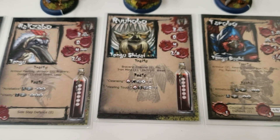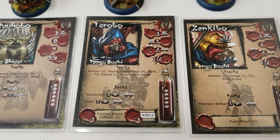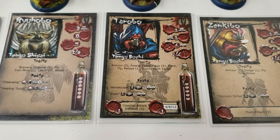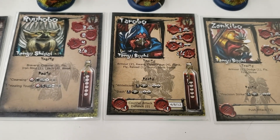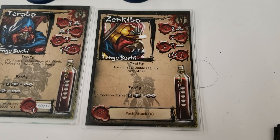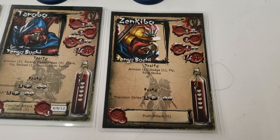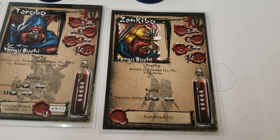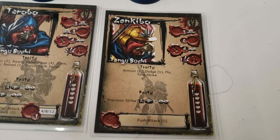Ryo Hobo is my go-to shisai — does healing and passes around ki. Terrific model. Torobo is again very versatile. He's not particularly strong in archery or in combat, but he has a lot of neat little tricks, and if I need a vim, he's the guy — almost always. Sometimes it's Hokzabo just to shake things up, but Torobo makes a very good vim. Last but not least, my little spearman Zenkibo, who has only six points but is very good for those six points. He's got precision strike, which is armor-piercing, push attack, armor dodge, fly, and first strike — a little bit of everything.